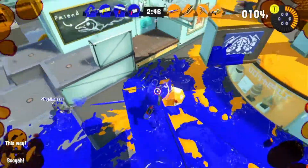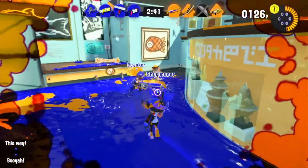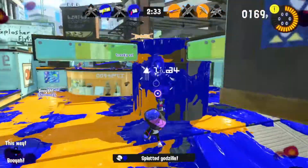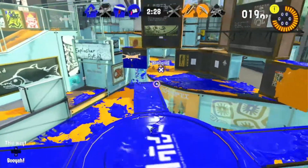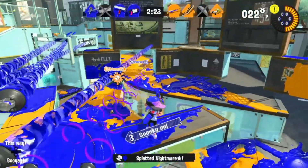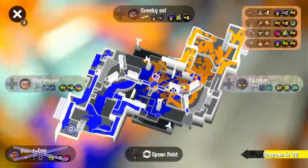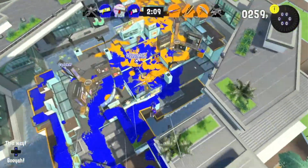In Rainmaker, probably rush for the Rainmaker at the start of the match as a .52 Gal player — coordinate with your team, but generally you want to be the first person there. For Tower Control, it's a support-heavy and backline-heavy mode, so you don't want to be on the tower. Go around it, killing as many people as possible so supports and backlines can stay on the tower and keep it moving.